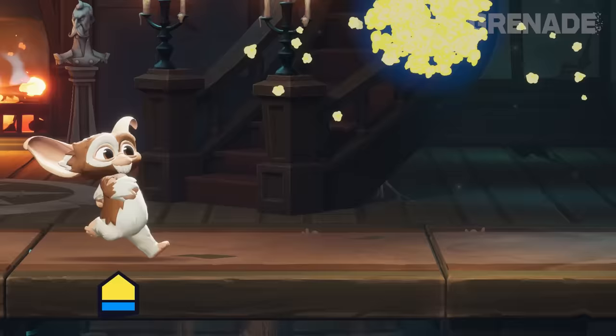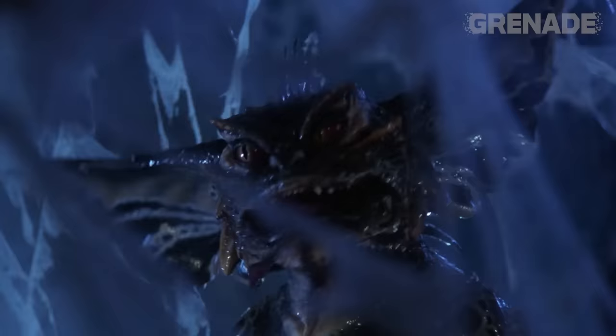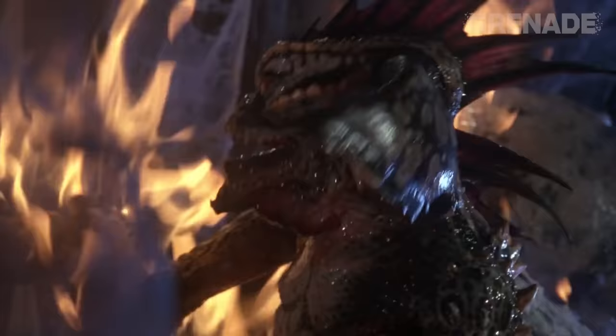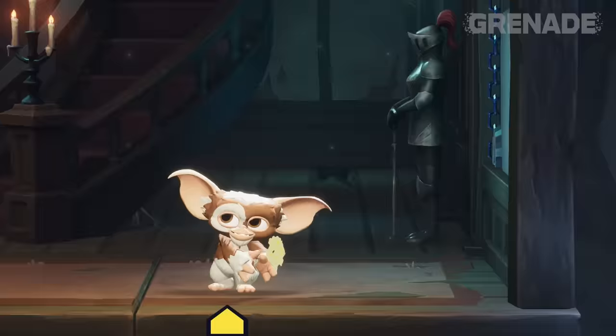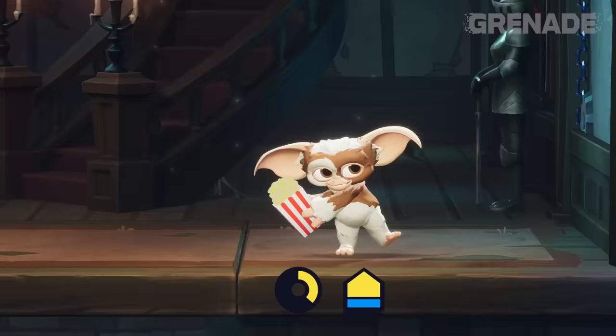And then an arrow from a pencil and Tipp-Ex, which Google tells me is called correction fluid in the US. He then uses a match to light it and takes out a Gremlin that is a spider. If you haven't seen the films, spider Gremlins are real. And this whole concept with the explosion is the reason why Gizmo can light popcorn on fire with his arrow.